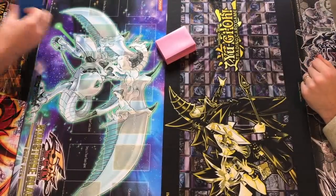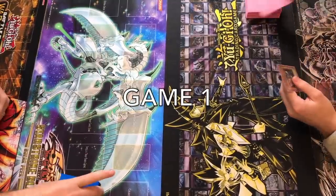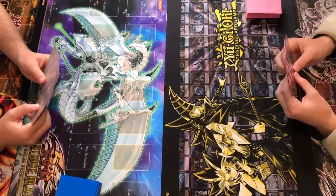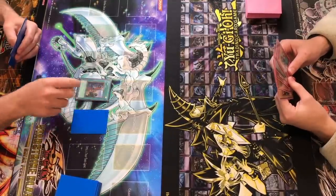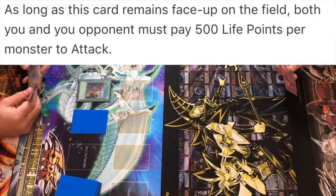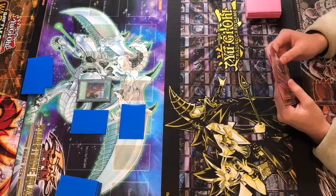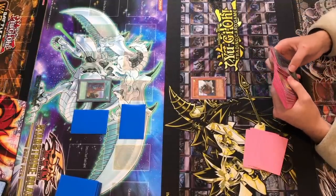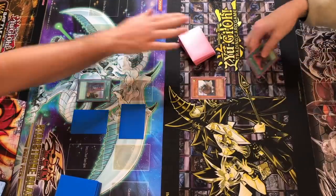All right, odds are even — you're up unless you want to go second. I don't know why you would. I'd go first. I topped Graceful Charity twice — that was crazy. I'm going to play Toll. What in the world does that do? To attack, both of us have to pay 500 life points. Are you trying to burn me? It's your turn.